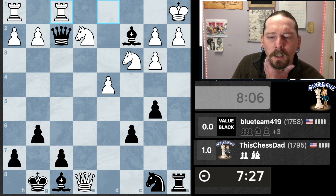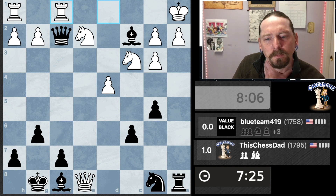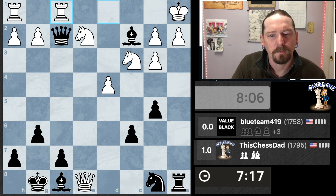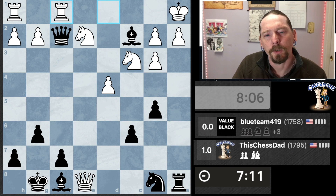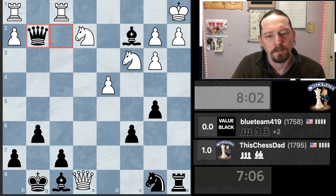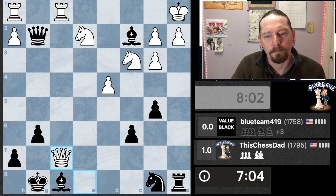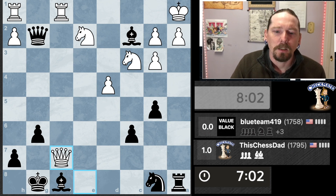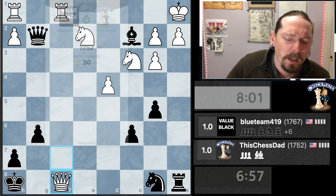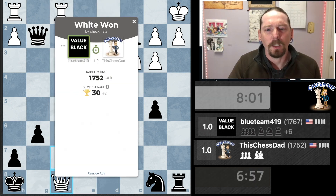Let's see where I can put things. I retreat my queen — I've got nowhere I can pull the queen back and protect this square. Can I pull it back somewhere and attack? Yeah, that's going to be game. I go here and he's got checkmate, I've got nothing else. So that's too bad.